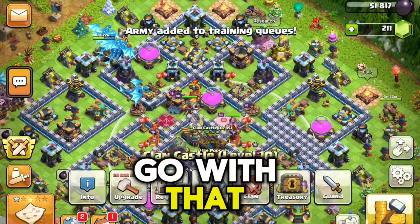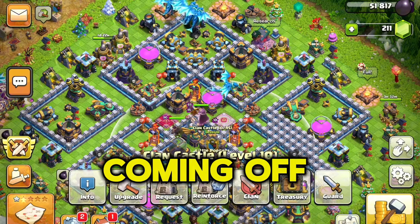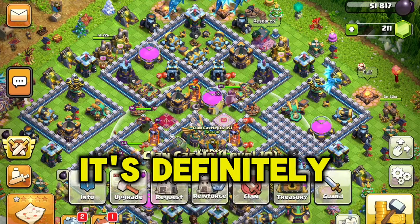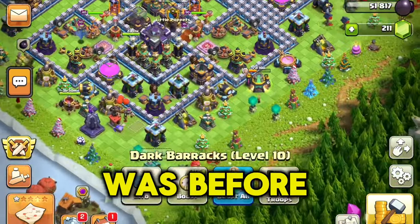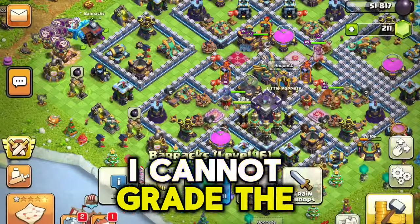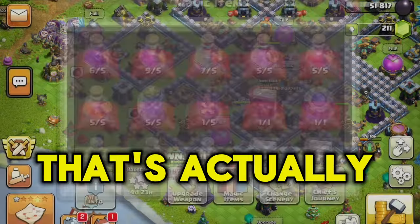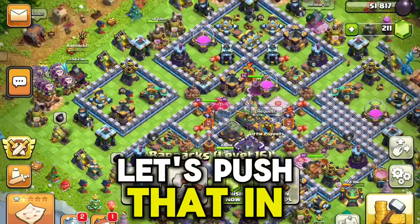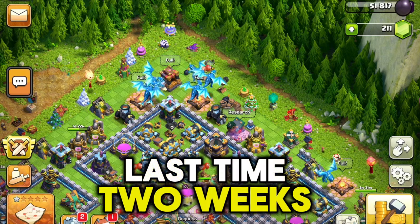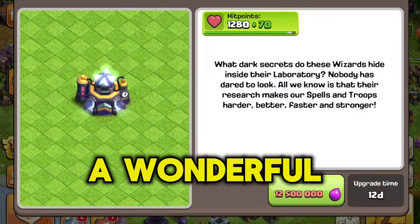Shut up Siri - why is Siri talking to me? Go away, I didn't ask you. Anyway, it's definitely easier now to rush than it ever was before. If you are scared of rushing, this is the best time to do it because everything's new and improved. We can upgrade the barracks for 16,000 - let's do it. That's going up - 14 days! Oh my god, that's two weeks!